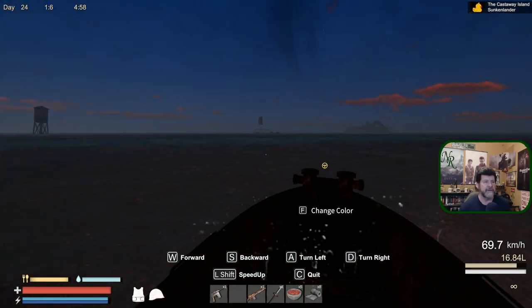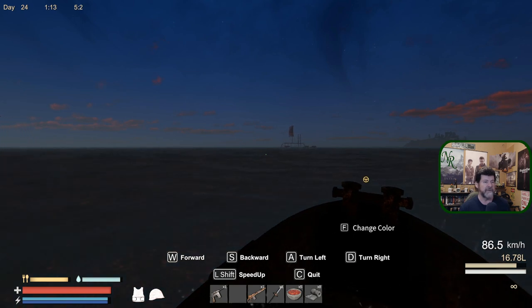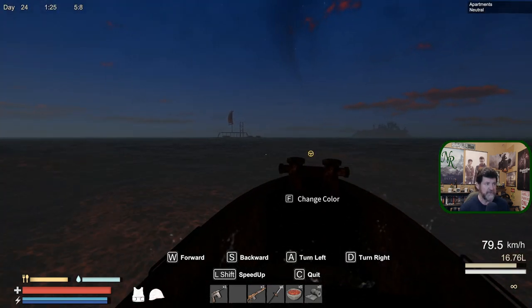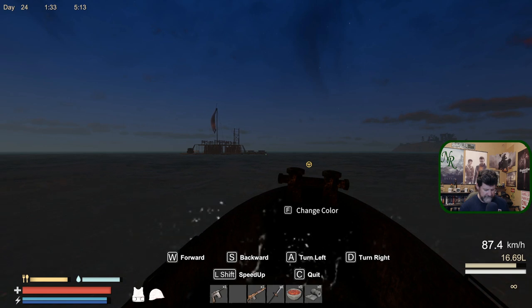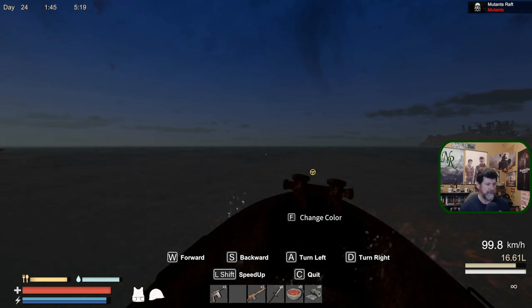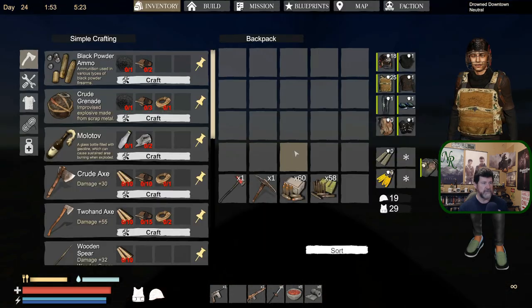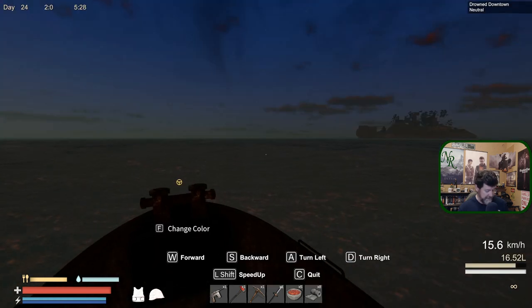Welcome back to Sunken Land. It's about five in the morning and we've got our scuba diving equipment from last episode, so we're going to find out what this drowned downtown is. We'll go to this one first. We've already wiped out this one, so let's see how far we are - almost there. Nothing above the water to indicate it. I think I've got everything on my bar except for a torch.